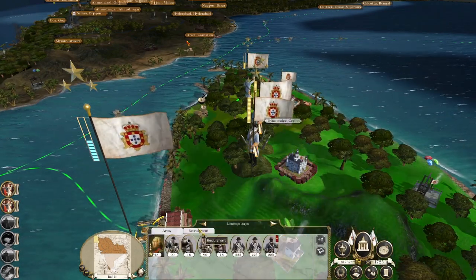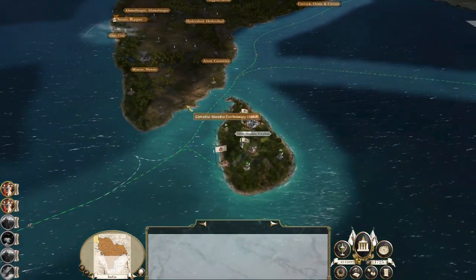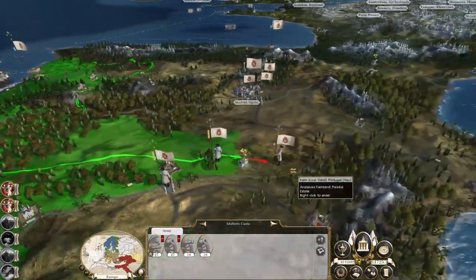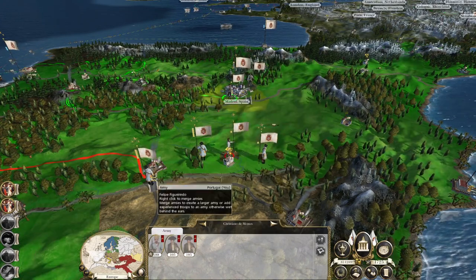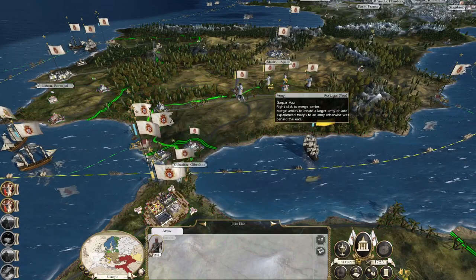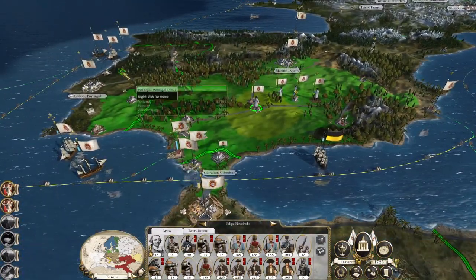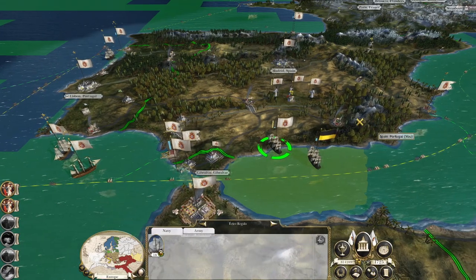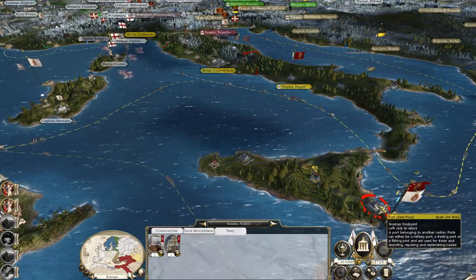You are nearly done - nearly at full strength, you might be at full strength. Let's get one of these sloops to pick you up and drop you off at Naples, see if we can lure Spain into attacking us. Actually no, land them here and then we'll push them into Syracuse. Destroy that fleet.